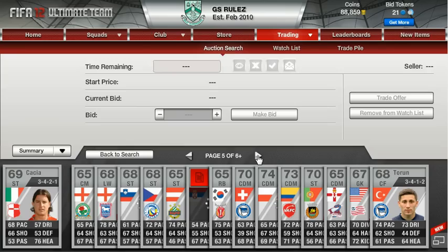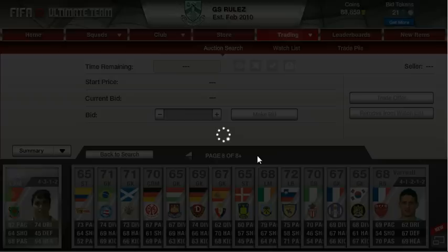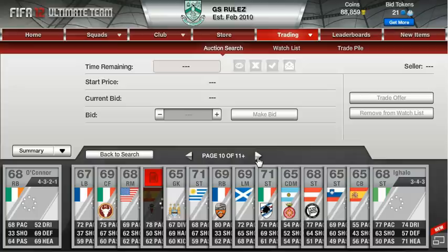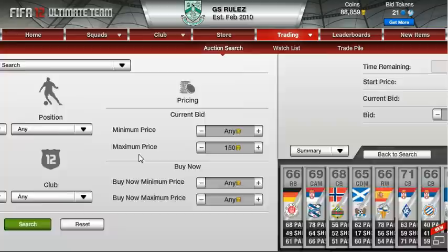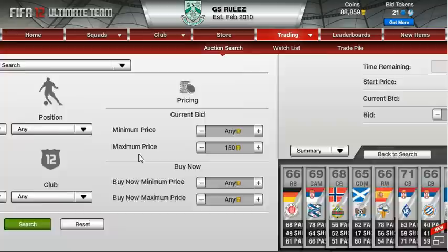Then you can keep going on till around the 40th minute where there will be shiny players. There will be more shiny players because less people would have seen them since they are further away — that's how my logic works anyway. I can't find players right now; as I said there isn't a really good time to make money, so I want to move on to my second technique.